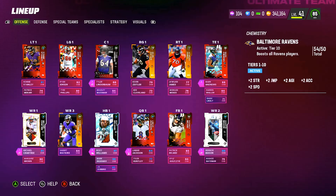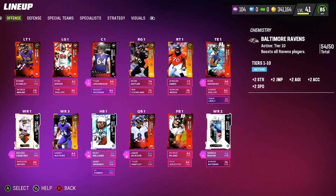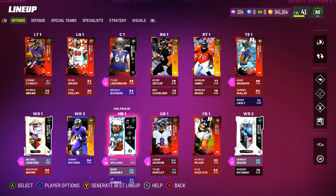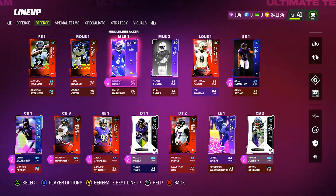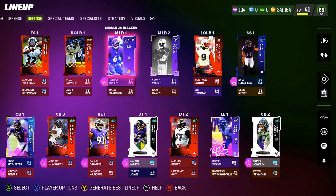We are 54 out of 50 Baltimore Ravens, adding plus two speed to every single card that gets Ravens chem, and this team is maxed out to the gills. We've got some new cards on this team like LTD Ricky Williams, Michael Crabtree, Derrick Mason, and some solid cards like Lamar, Mark Andrews, and Sammy Watkins. On defense we've got the brand new legend Chris McCallister, Marlon Humphrey, Sydney Jones, Marcus Peters, and Kyle Hamilton at 87 overall.